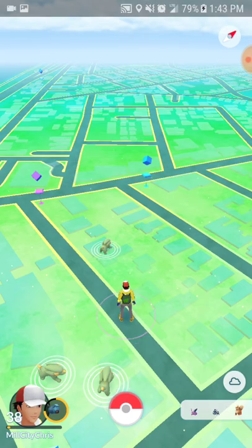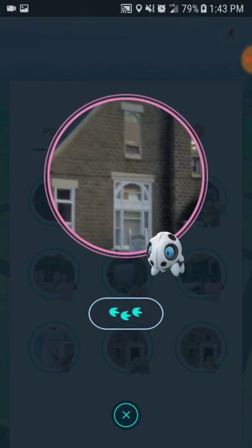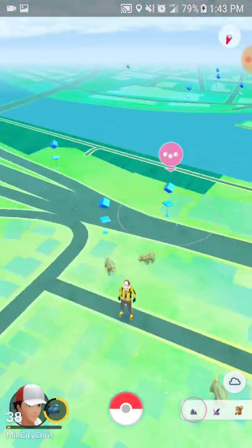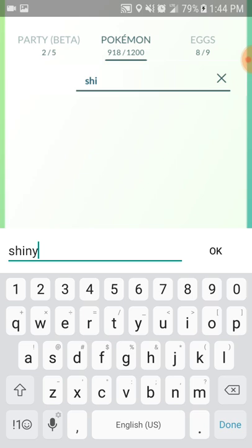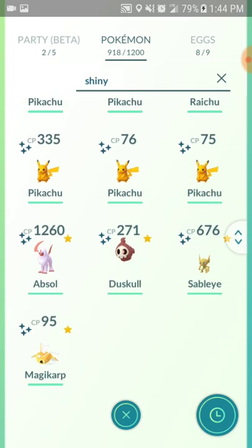Yes, shiny Swablu! Hell yeah! Oh — a possible shiny Aerodactyl, where's this thing at? Let me just check my shiny collection because I never show this off. Boom — those are all my shiny collections. Mill City, Boston — look at the shiny freaking Aerodactyl: six triple sixes. You know how impossible it is to find that? That's my shiny collection right there.